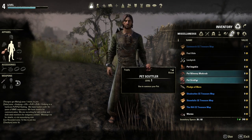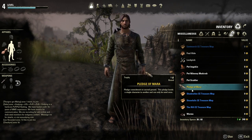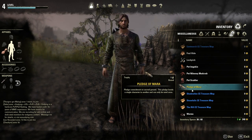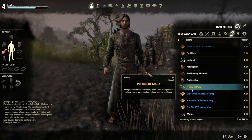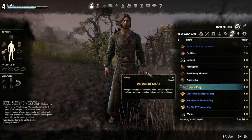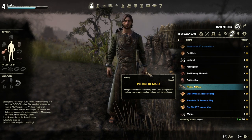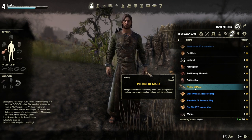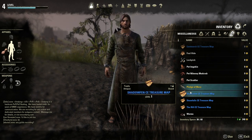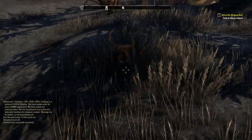The Mudcrab you get from the Imperial Edition, and the Scuttler you get from pre-ordering any version of the game. The Pledge of Mara is a unique quest you can do with someone, and it's basically like a marriage thing — you can get some rings that increase your experience. We also get all these treasure maps. And my monkey is still following me — I'm using him currently because that's going to be the most unique thing.